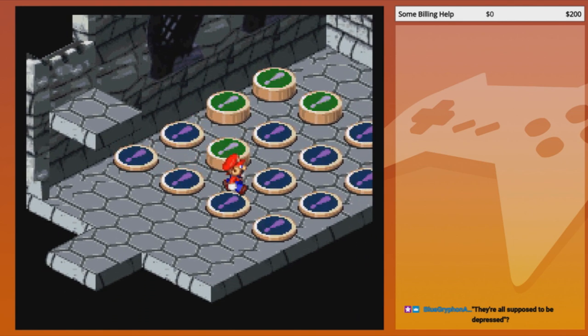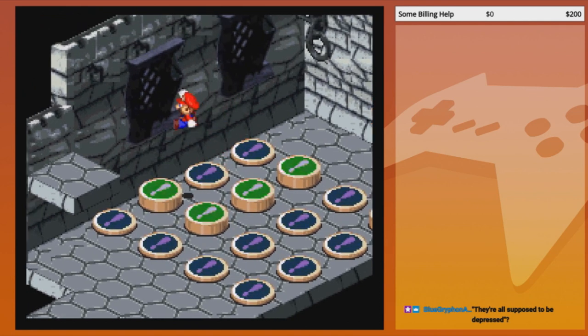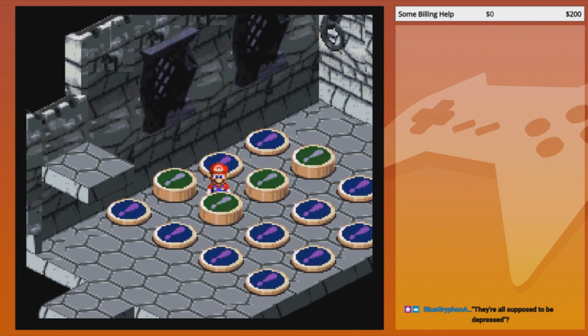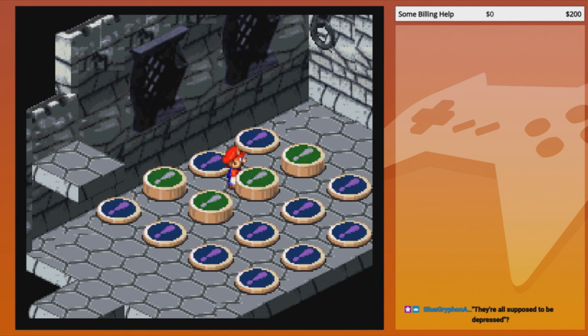I'm starting to notice somewhat of a pattern. It does it in a cross — a plus mark. Hang on, it didn't... okay, no you got it. Now go down — wait, that'll set the other two off. If we had planned out from the very beginning we could have figured this out really fast.